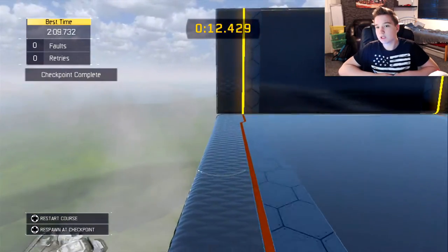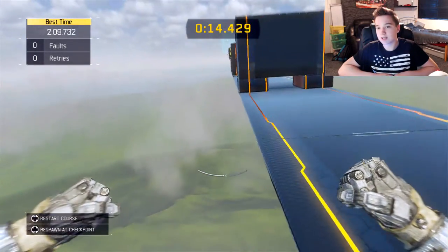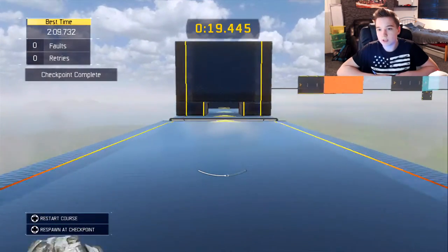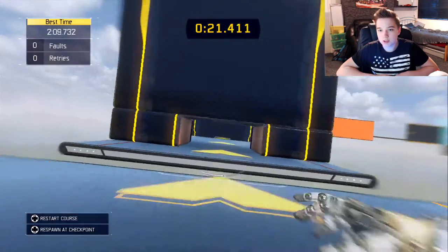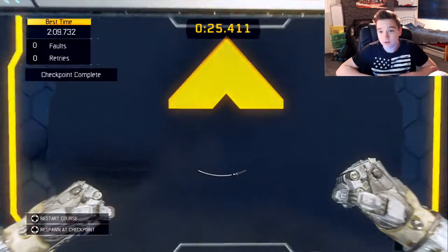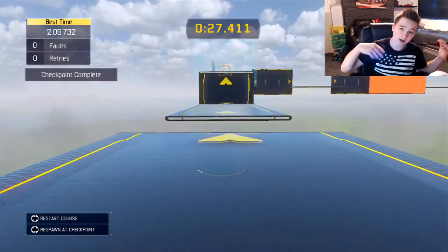The key to actually getting really good times on this map is basically just sliding all over the place. As you guys can see I'm basically sliding through this wall, running down here — slide, jump, slide. Sliding is literally essential for getting really good times.